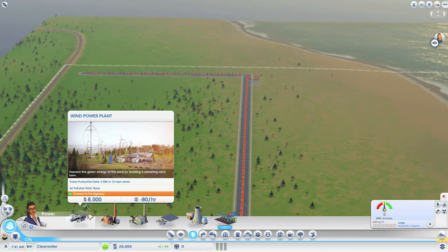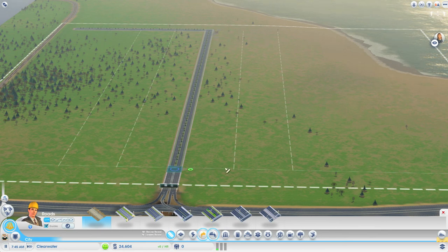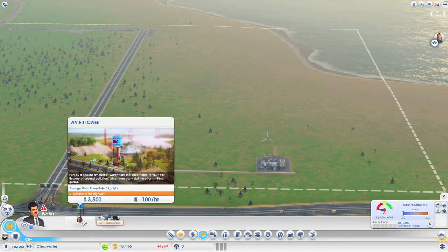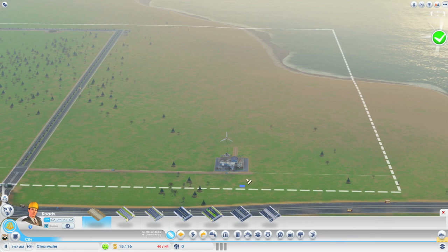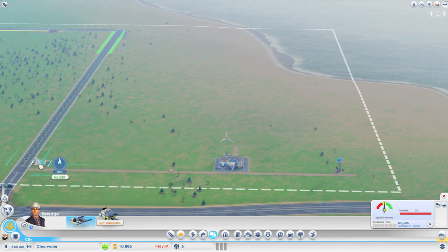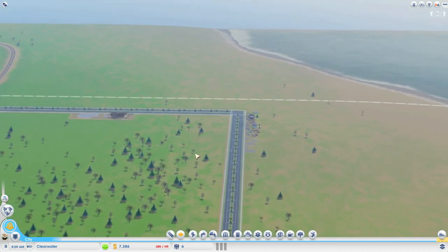I'm going to do another road - there we go - and down here I'm going to do some industry so that these people have got some jobs to go to. It's a very very low density road to start with and I'll probably change our setup at a later point. I'm going to put in some wind power - we're going to be clean. Let's have a look at the water map - oh it's not great. We'll bring a water tower here and some sewage right here at top. And that's it - let's watch this grow.